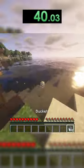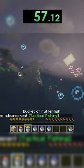This is all the iron we're going to need for the speedrun, so we turn it into buckets and then we jump in the water and get the two fish we need from the sea, then we go underwater into the lava pool.